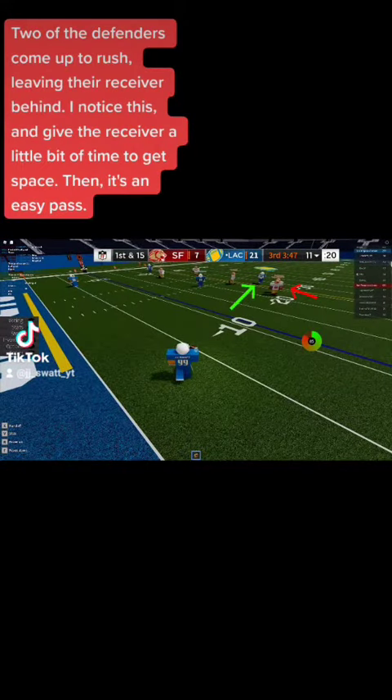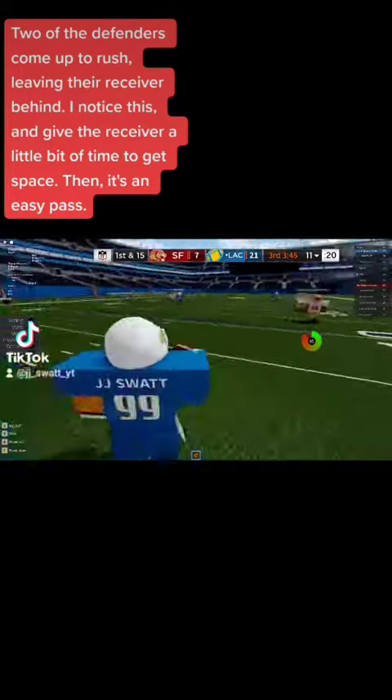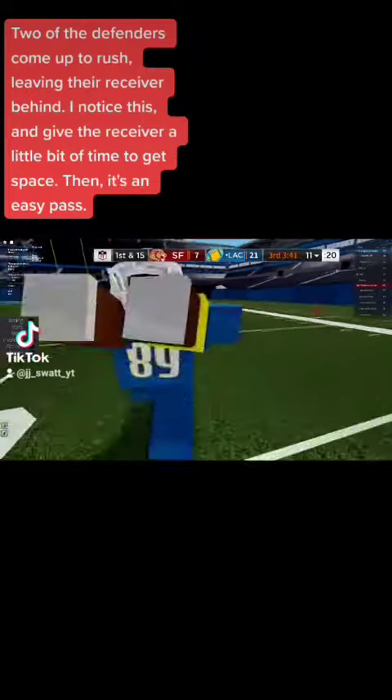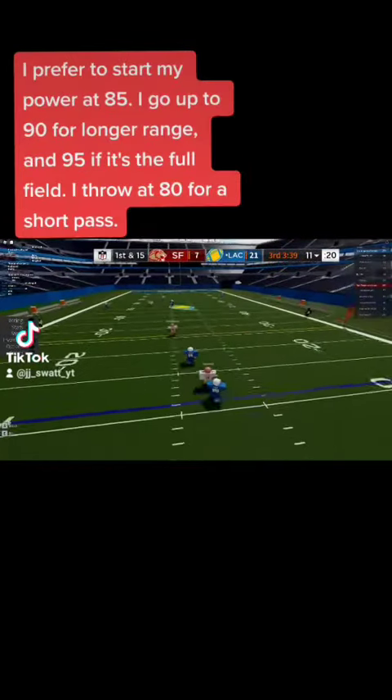In this game the defense knows that I can run, so watch what happens when I fake a run — two of the defenders come up to rush, leaving their receiver behind. I notice this and give the receiver a little bit of time to get space, then it's an easy pass.